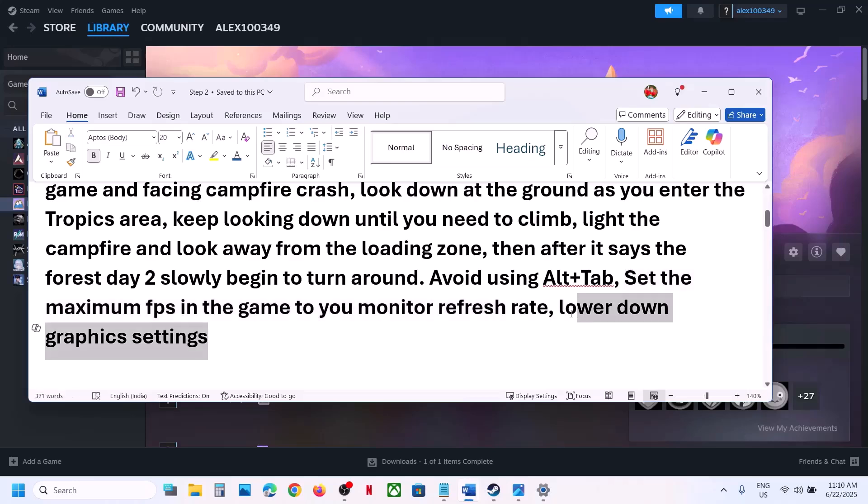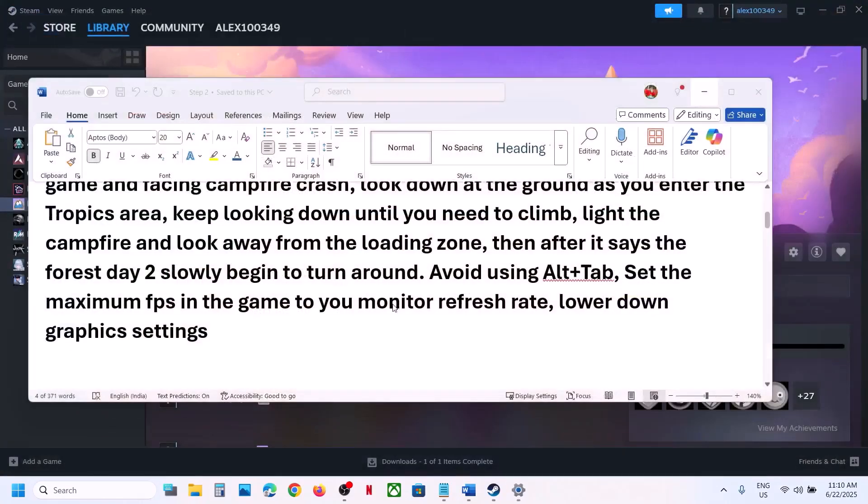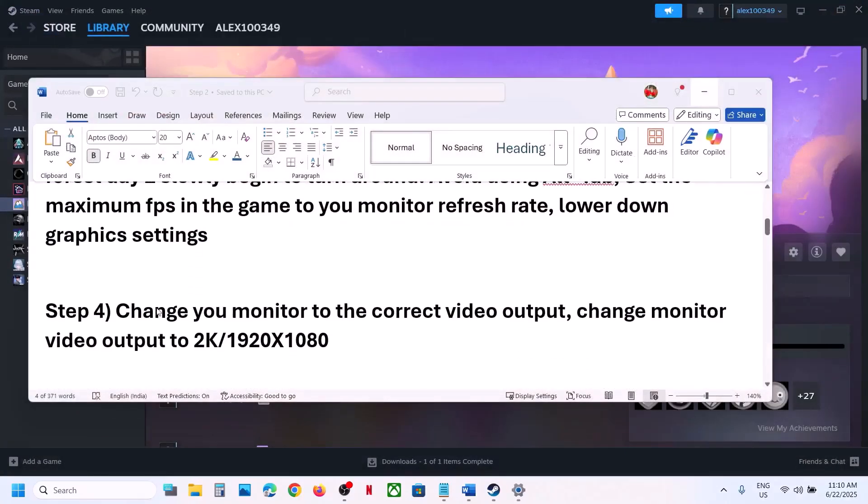Also lower the graphics settings. Go to Graphics, try Window Mode, and if the resolution is set to 4K try 1920x1080. Set Render Scale to Medium or Low, then launch the game and check.